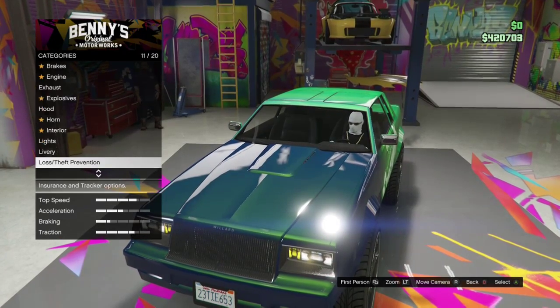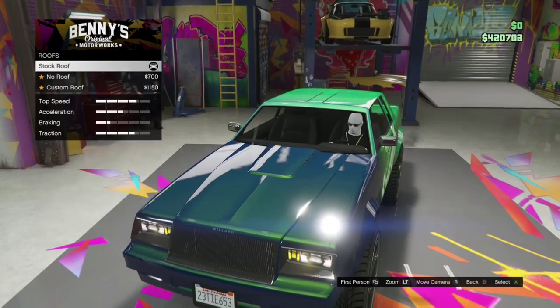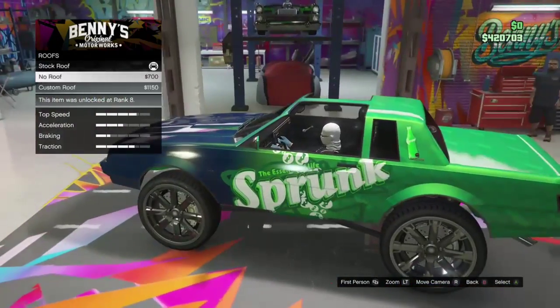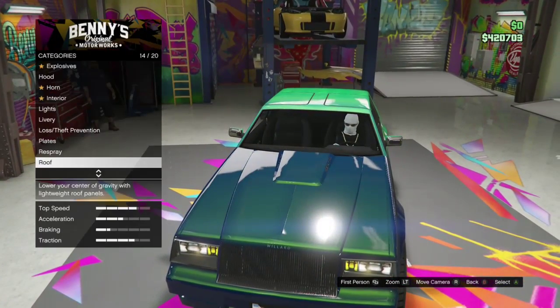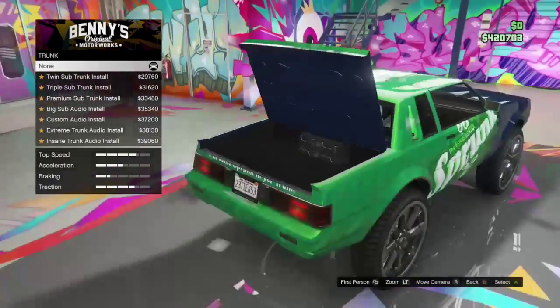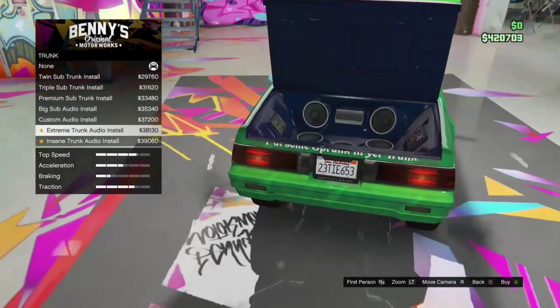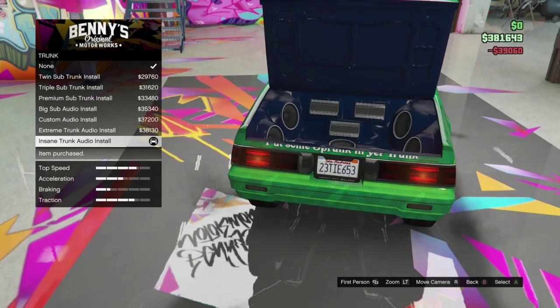I'm not going to do the interior in this video because I think it's a bit of a waste of money — I never drive in first person. If you like first person, go ahead and do the inside. I did it on the Slam Van and didn't really use it, so there's no point here. I didn't add a roof either. Now we're going to the trunk — these are the same options as the normal Faction Custom. I went with the most expensive one because I think it looks the best.